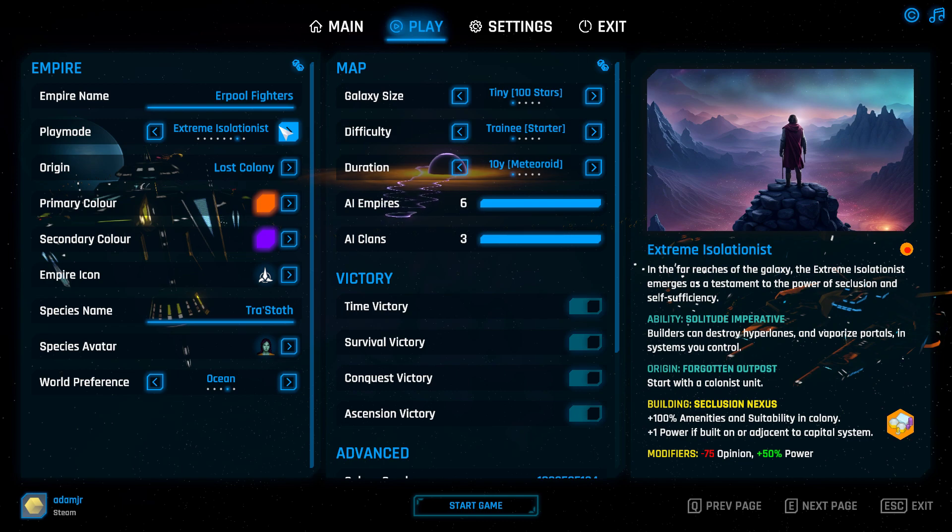There's also the ability to destroy hyperlanes, so if a fleet is coming for you and you have enough time, you could destroy the hyperlane, isolating them completely — and it's permanent. It's quite powerful.